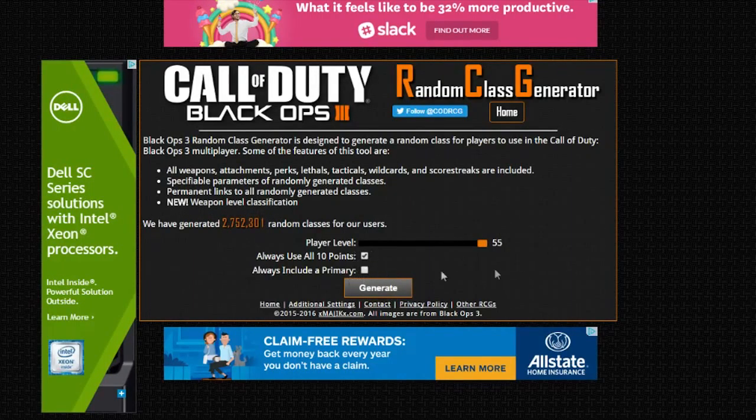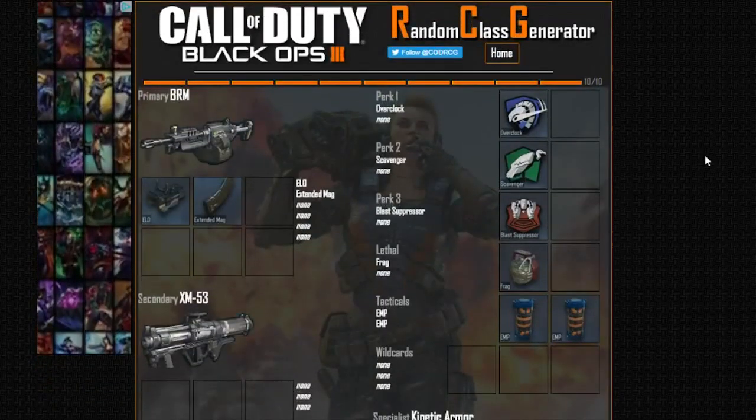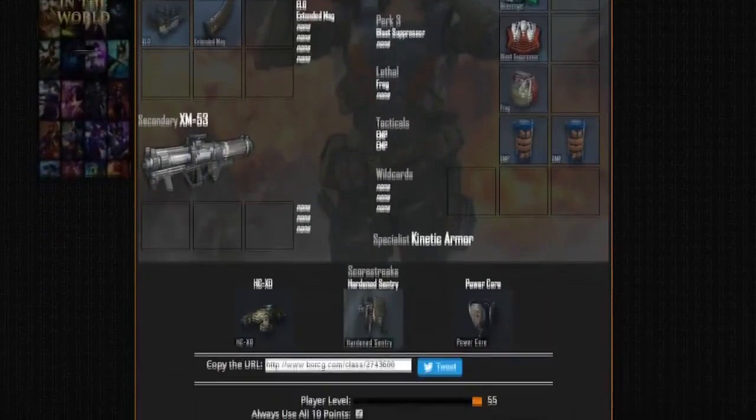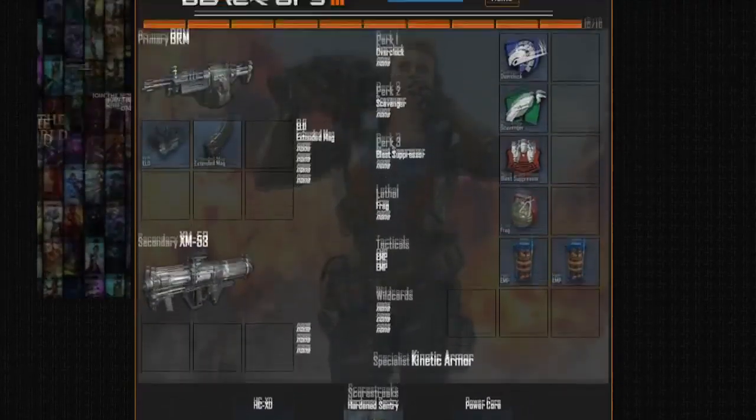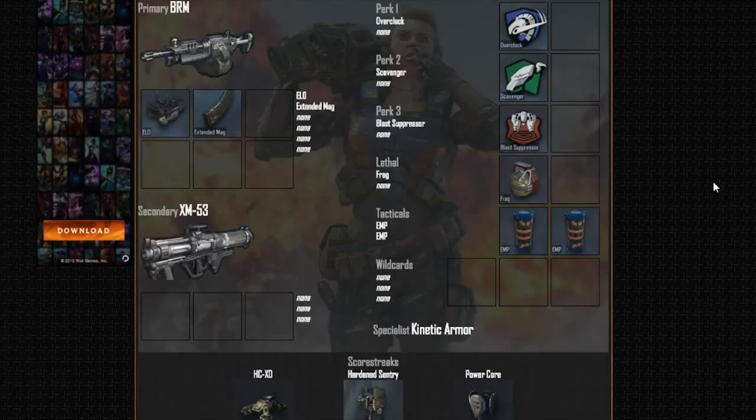Alright, always include a primary — not really. So let's generate our first class. Since doing one class won't be that great, we'll be doing two classes and see how it compares to each other. So for the first one — we get the BRM with ELO, extended mags, and we got an XM53. I kind of called that.